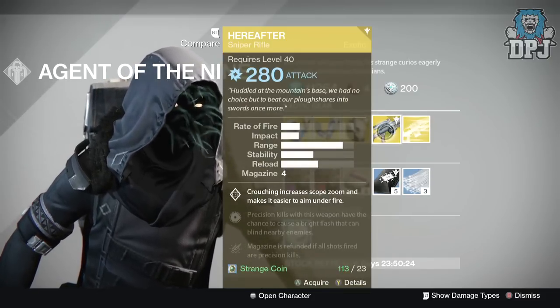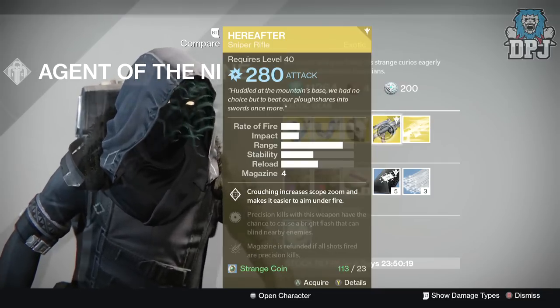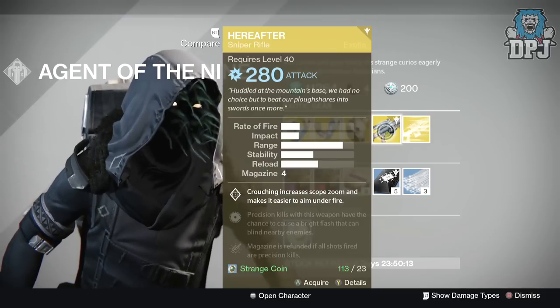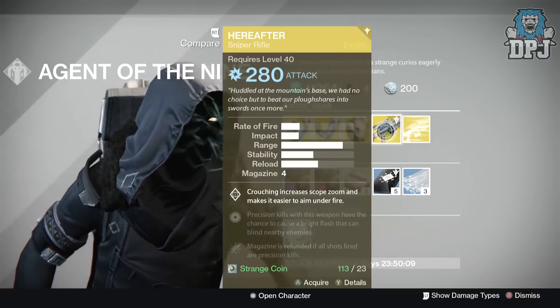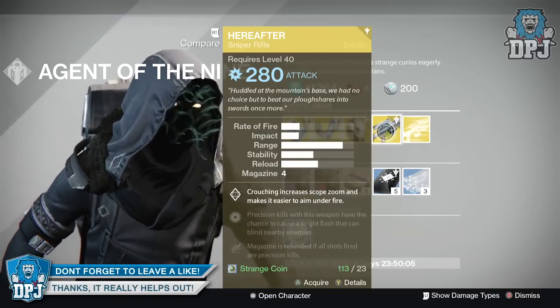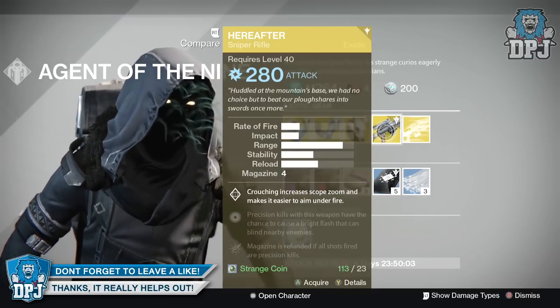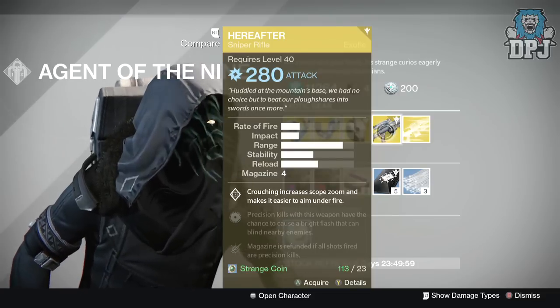Weapon of the week: we have The Hereafter sniper rifle — I actually quite like this, I love the sound it makes when you shoot. It offers 280 attack, costing 23 strange coins. Mods are: Correction increases scope zoom and makes it easier to aim under fire; precision kills with this weapon have the chance to cause a bright flash that can blind nearby enemies; and a magazine refund if all shots fired are precision kills. Not bad whatsoever.